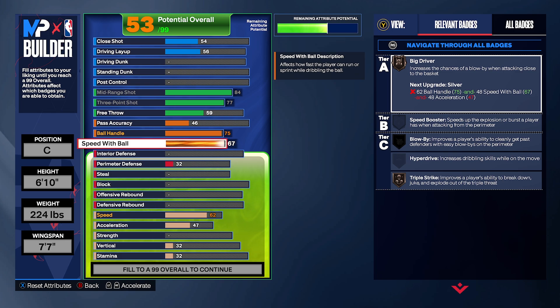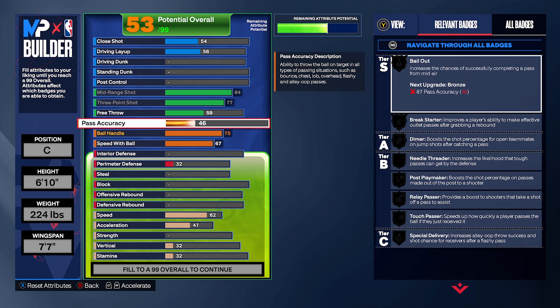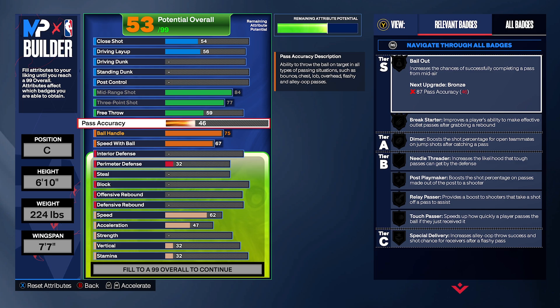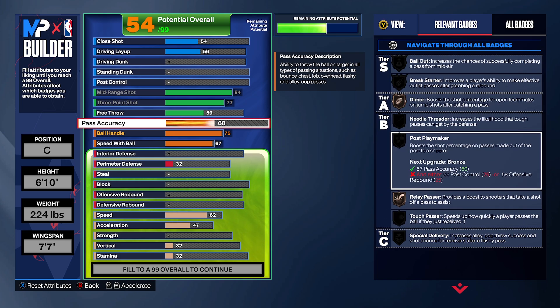You might say big driver is on bronze and seems too small, but once we upgrade the physical style this build is going to go crazy — gold big driver and unpluckable. For pass accuracy, we're going to go with 60. I know it's low and I'll give you a leeway later, but we're going to have dimer and relay passer. That's all we need for now. Let's move on to finishing.